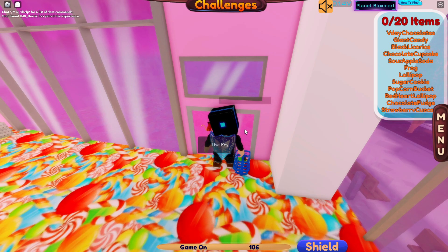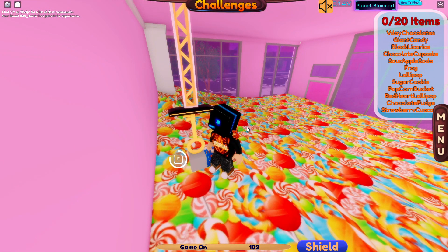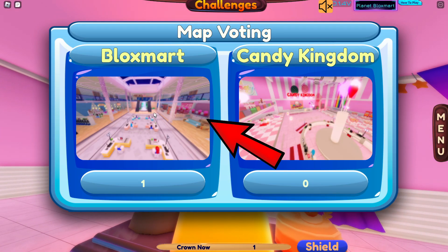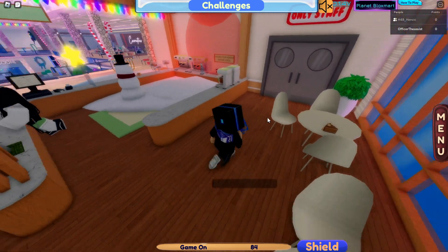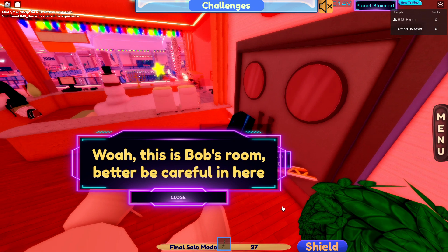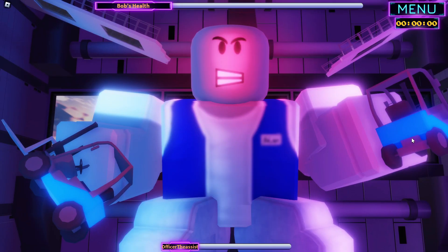Use this key at the store — you should get Bob's Key Sword. Wait till the round ends. Then go back to Block Smart and head to Bob's office, located on the second floor. Once the game allows you to equip the sword, hit it using Bob's Key Sword. A message will appear and you'll be teleported to Bob's office.